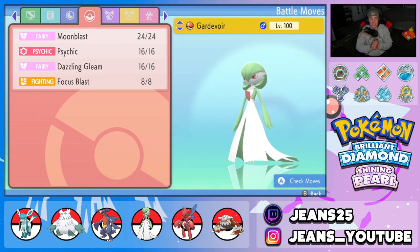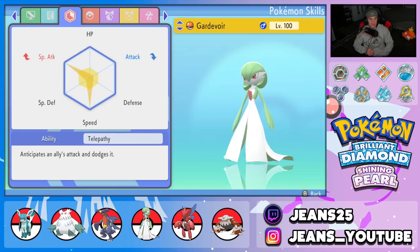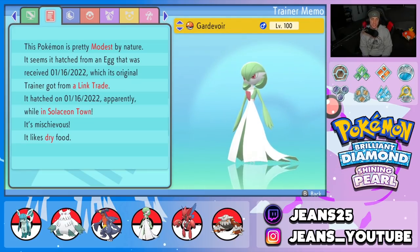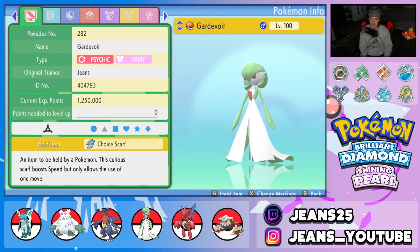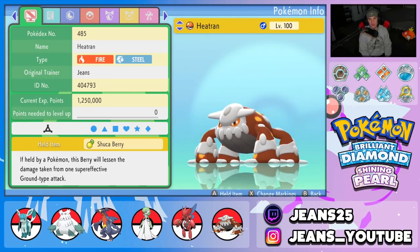Fourth Pokemon is Choice Scarf Gardevoir, and I've been loving it. It outspeeds pretty much anything and does massive damage. Moves are Moon Blast, Psychic, and Dazzling Gleam for STAB, with Focus Blast as coverage. EVs in special attack and speed. Telepathy ability so it can't be hit by ally Earthquake. Nature is Modest for the special attack boost.